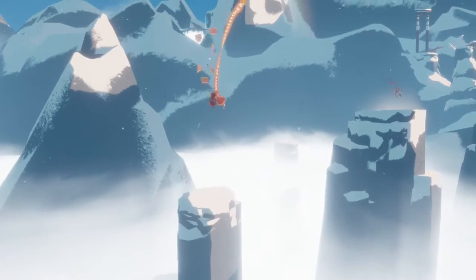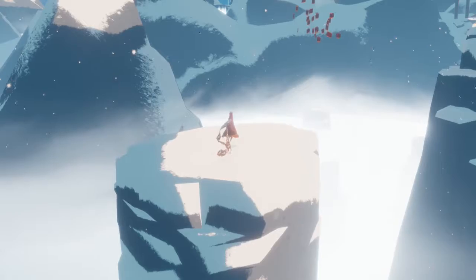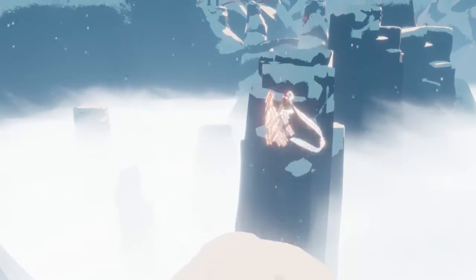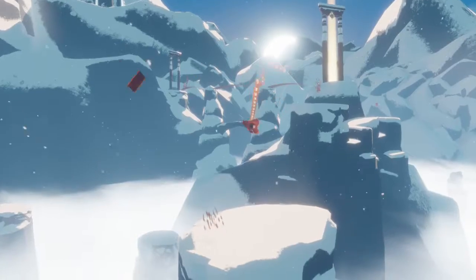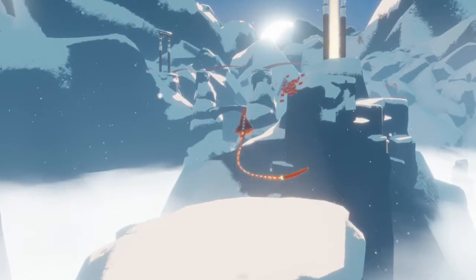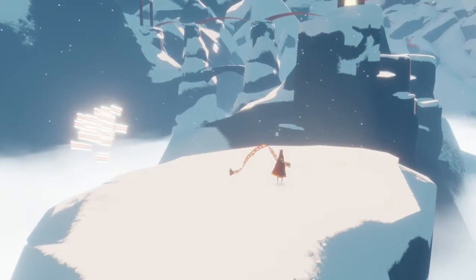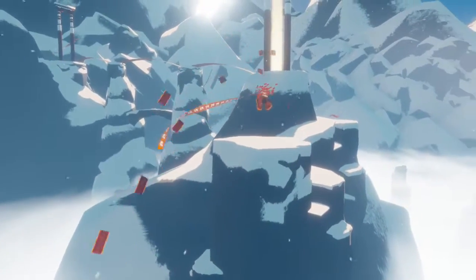We're gonna use these guys to our advantage here. I'm gonna stop at each one of these and be able to refresh and use that move — they basically launch me up high enough every single time. That's what I need that long tail for, because I can't see my shadow. So I'm gonna go ahead and launch right off the start here while I can keep that full momentum.